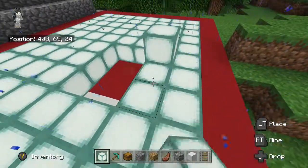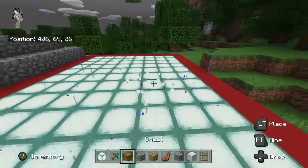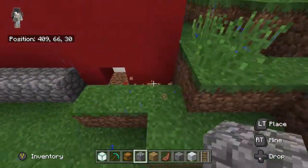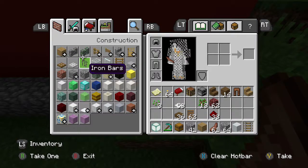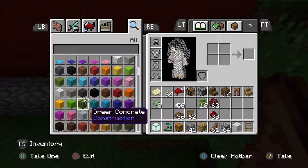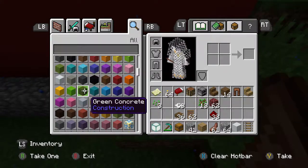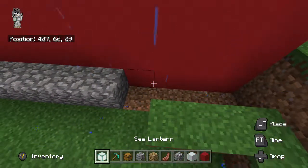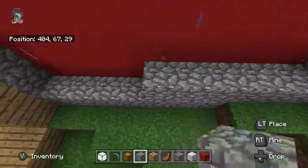Now we gotta start adding all the cobblestone. This is fun. Oh no, I lost something — this is not good. It wasn't planning to lose something. Okay, put this like that. Now we can start adding all the cobblestone like this.